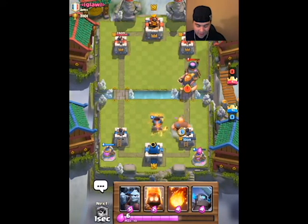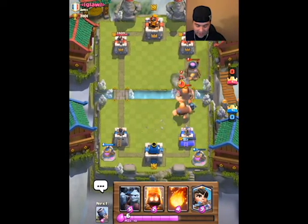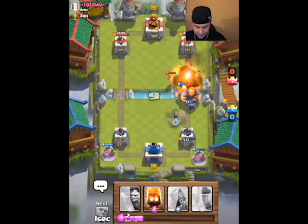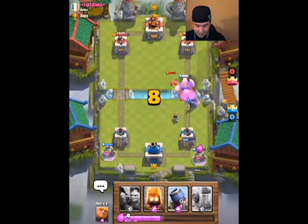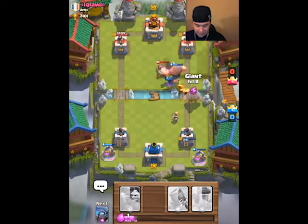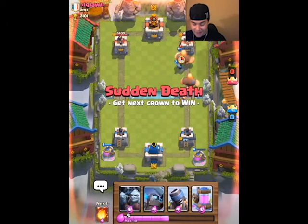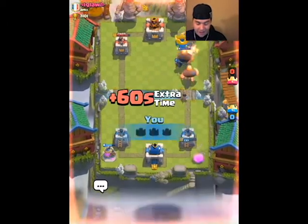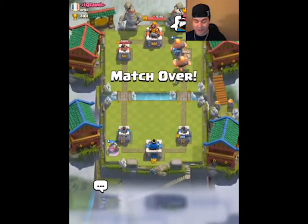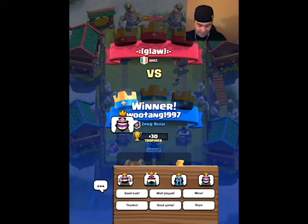I throw out my giant, he throws out his little giant, and I come over with my mini pekka. He throws out his wizard and I throw a fireball. I come in with this huge rush — another giant behind there, and my fire spirit just demolishes his minions in two hits. Good game, G-Wall — that was a really good game. He's giving me a mad face and we're giving him a happy face. Good game.